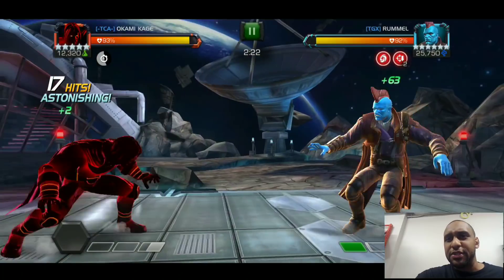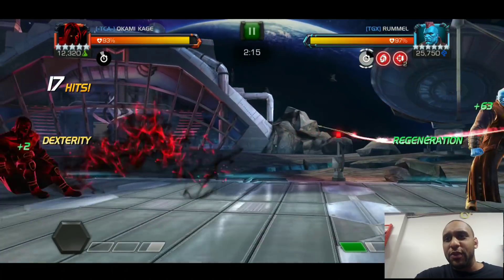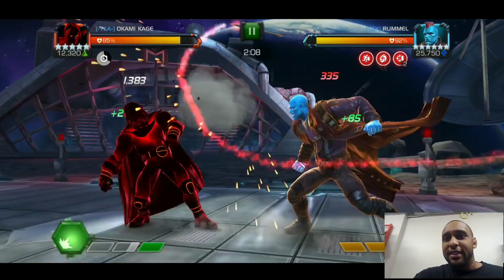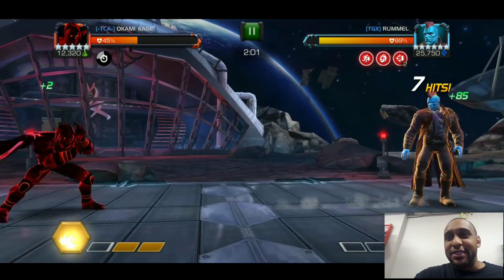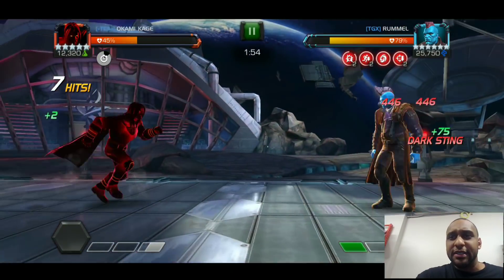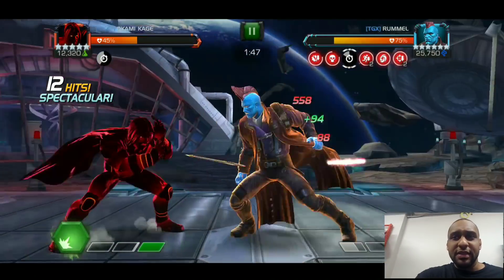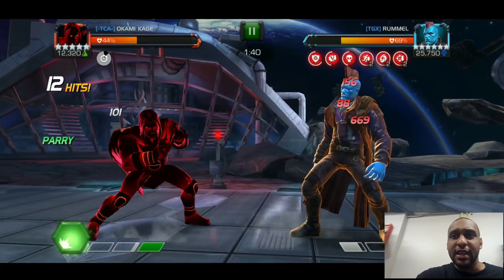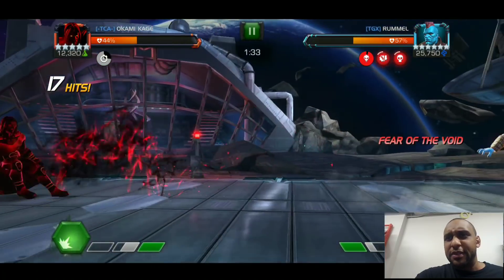It wasn't going too bad until I got hit — I was dashing back and ended up taking a combo. Then trying to get away he threw his second special and I wasn't expecting it, so I got hit. Now I had to throw my Special 2. I use that special a lot in Arena, but in War I'm trying to get debuffs and build Fear of the Void rather than just dealing quick damage.